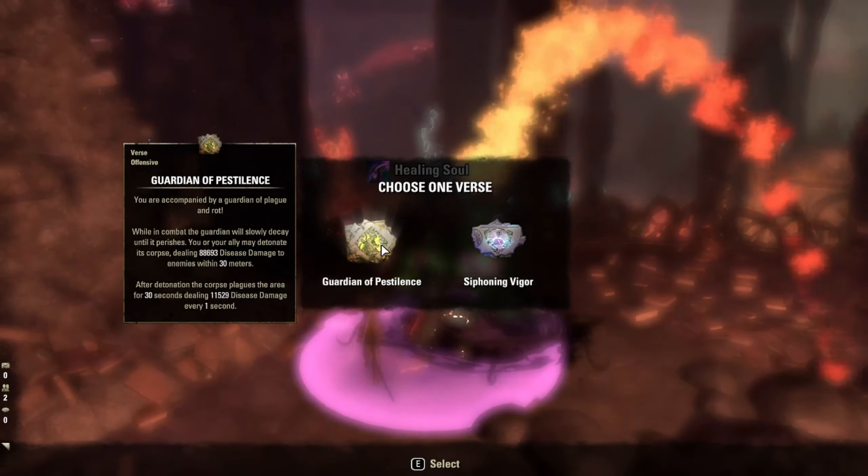Spell Warding gave me over 4,000 spell resist; Prodigy gave me 1,300 weapon and spell critical; and Concentration gave me a whopping 5,600 physical and spell penetration. Another reason the enemies die so quickly.